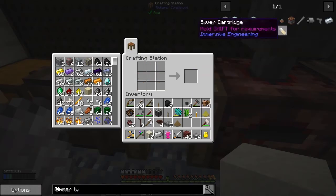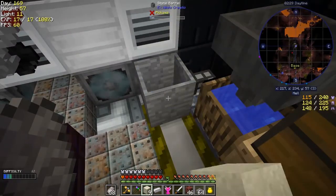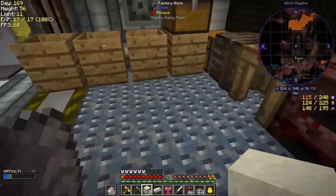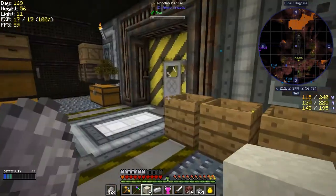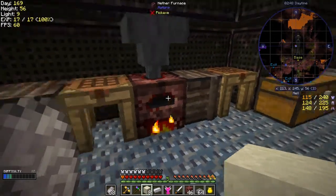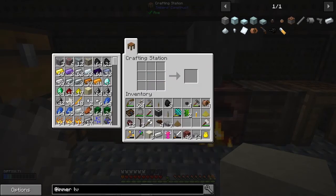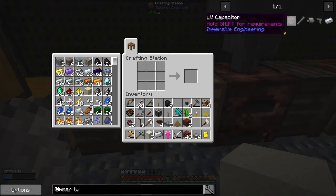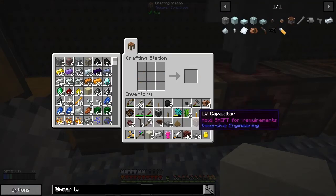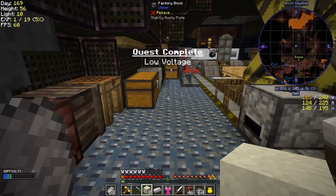We should be able to do four of those - that's fantastic. And we need two more blocks - that's probably not such a problem. We can probably cook those two. What's the other thing we've got to make? An LV capacitor - so we need wooden planks: no problem; copper: no problem; lead: no problem; gold: no problem. Actually we just need the treated wooden planks, just two of those. Then we should be able to make the LV capacitor. So now we've got the two terracotta which is great, and then we can make the relay - we'll get eight of them for that. That should complete the quest for low voltage. Let's go and claim it.